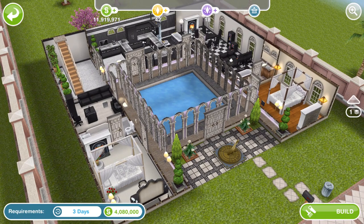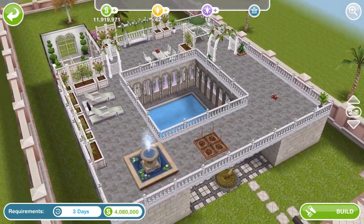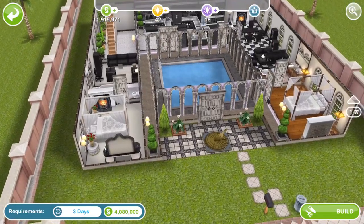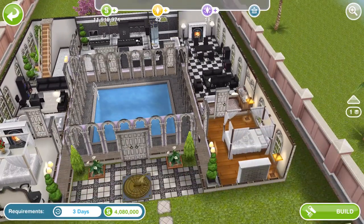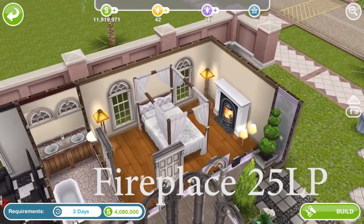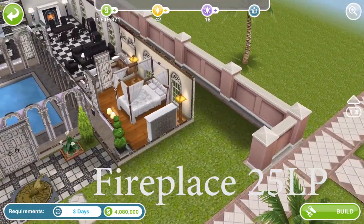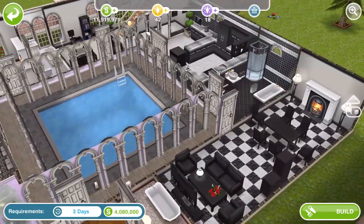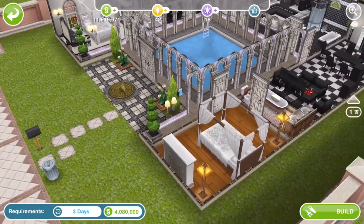So here is the first house. This is a two-storey house which can be built on a standard size lot. It's got a nice little pool. It's got some of these fireplaces which I feel are LP — I might be wrong. Yeah, it's got three of them — one back here and then one in each of the bedrooms.